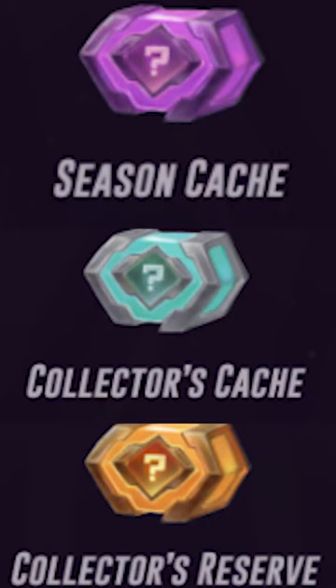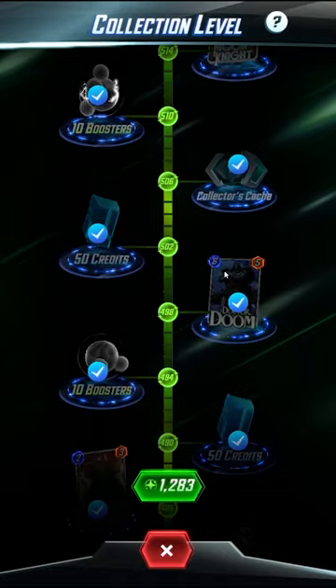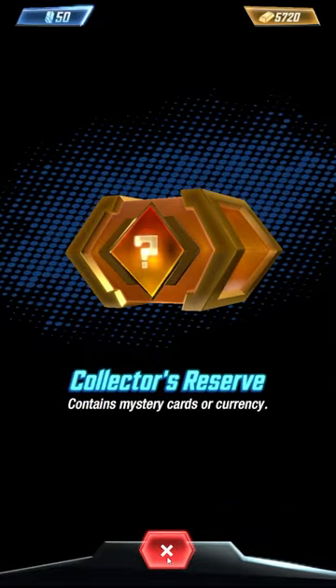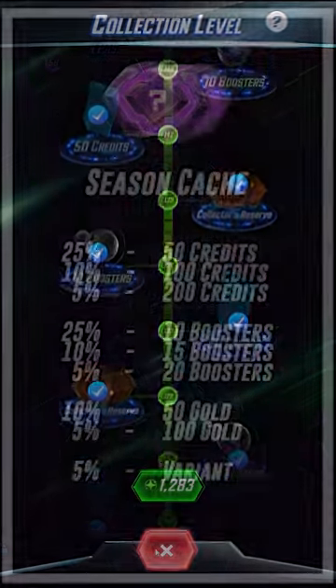Today we're going over the different types of caches in Marvel Snap. There are three different caches: season caches, which you get by maxing out your season pass to level 50; collector's caches, which you get by reaching collector level 500 and above; and collector's reserves, which you start getting at level 1000. So what's in each of these things? Let's take a look.